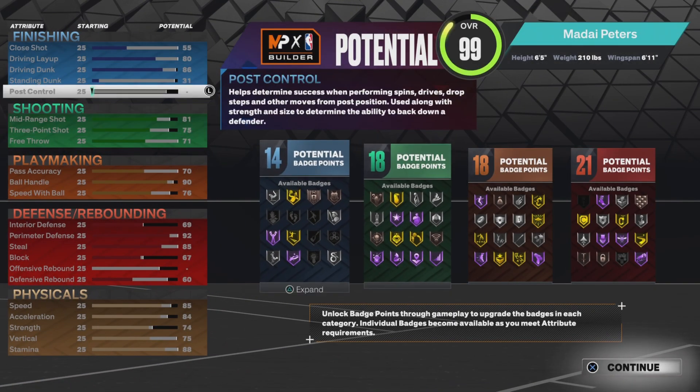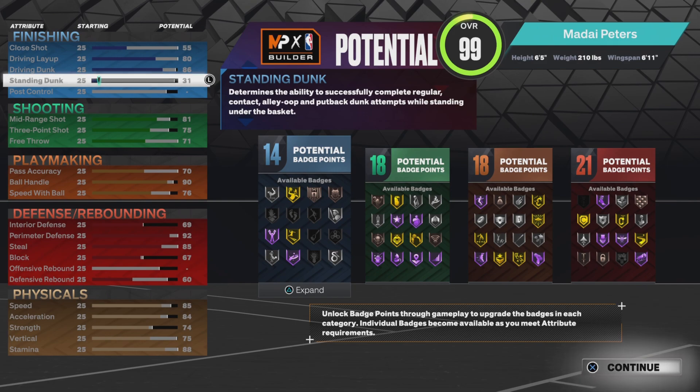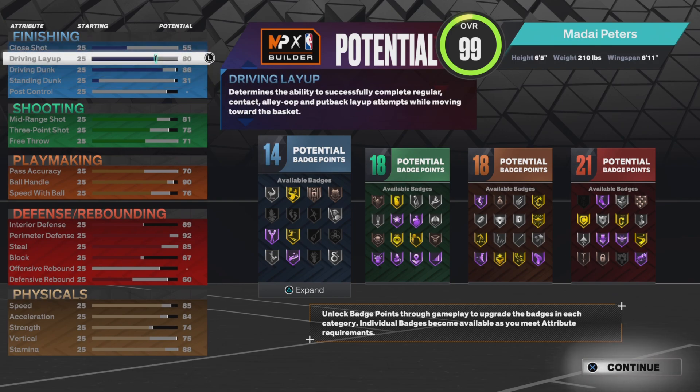For the stats, finishing: you get 74, 18, 18, 21. The plus fours are plus two to shooting and plus two to playmaking. With the 80 layup you get a lot more extra layup packages - I like the John Wall package and default swing. I'd like to use Jordan's but that costs too many points.